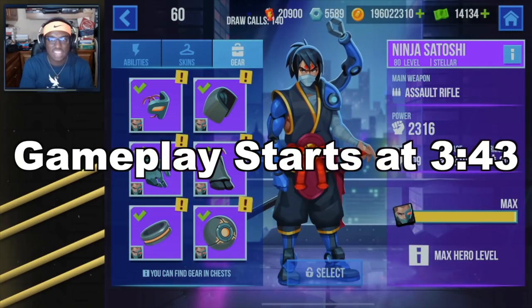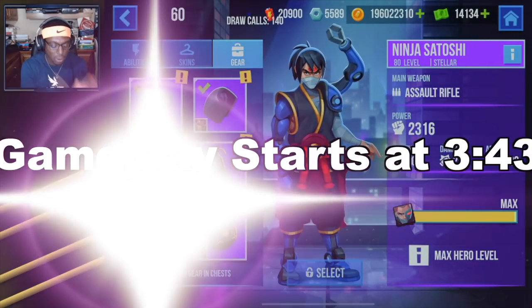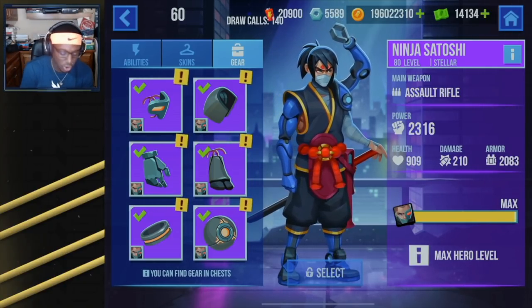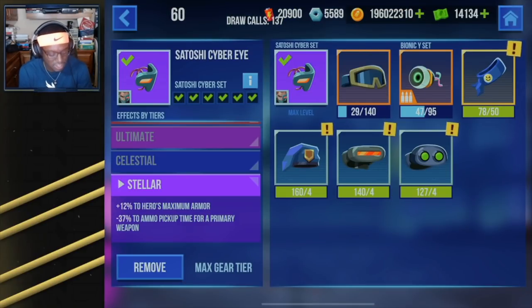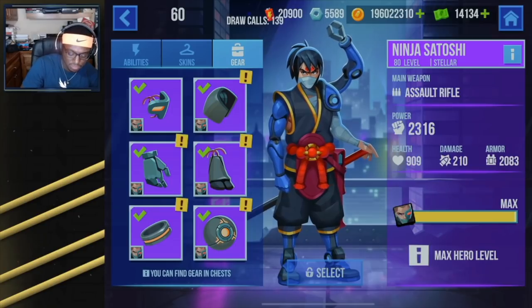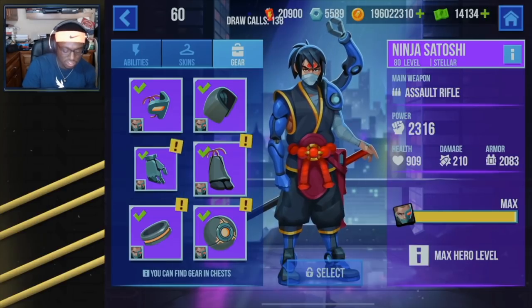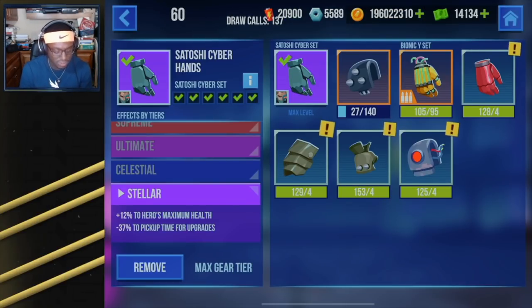There's going to be a timestamp in the description if you want to skip straight to the gameplay, but we're gonna start by going through all of the individual gears and see what they do for Satoshi. First of all, we've got the Cyber Eye which gives us plus 12 to maximum armor and minus 37 to ammo pickup time for the primary weapon. Then we've got the Shoulder Pad which gives us minus 25 to the hero's primary weapon reloading time — which is huge for Satoshi, by the way, because his clip isn't as huge but does a lot of damage, allowing you to take on multiple teams really quickly. And then we get plus 19 to the hero's movement speed with no aiming penalty.